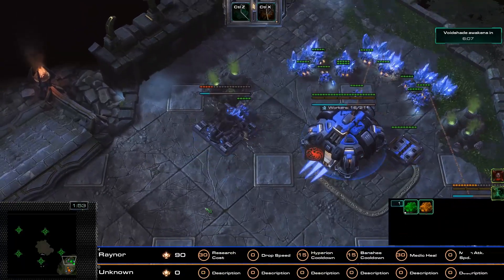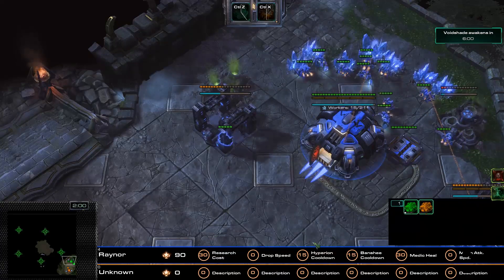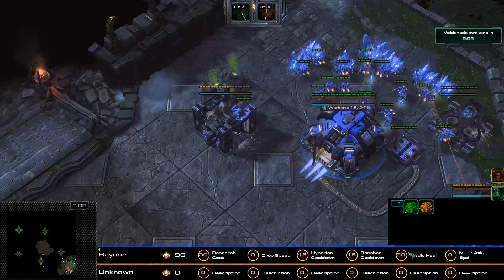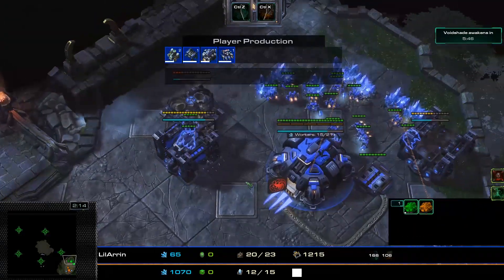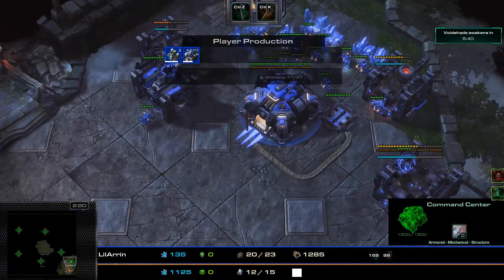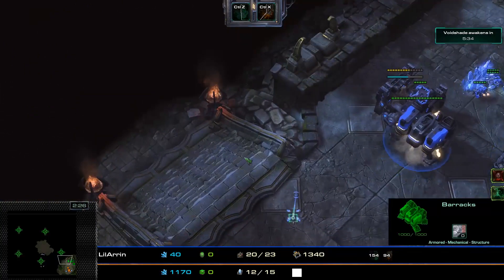We're going to have a look at the masteries. They have gone for the research cost reduction, 50-50 into the Banshee Airstrike and the Hyperion cooldown, and then they've put a full 30 points into the Medic heal mastery. Production-wise, they are already starting to put their barracks down and will have to deal with the first attack wave as quickly and efficiently as possible.